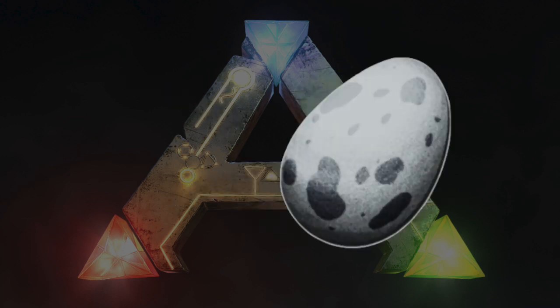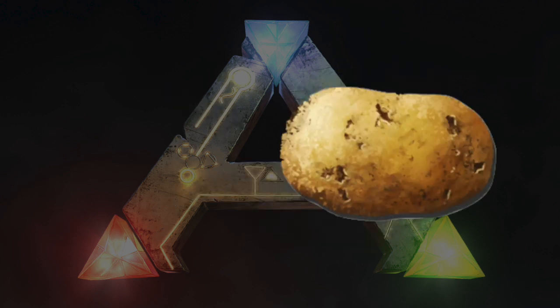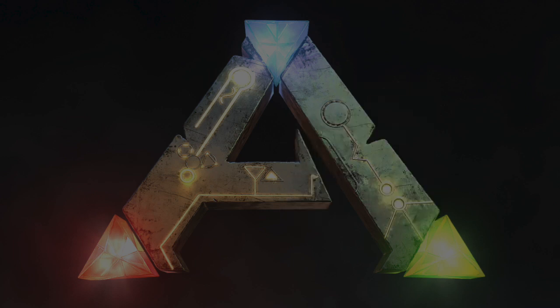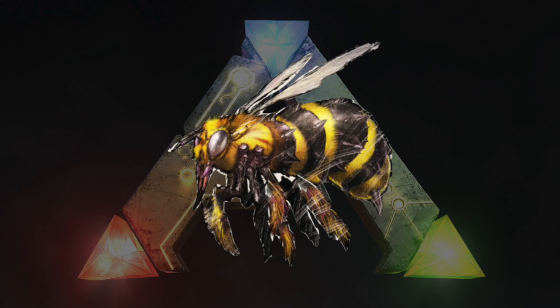Ichthyornis Kibble takes one Ichthyornis Egg, one Savoroot, one Rare Flower, two Mejoberries, and three Fiber. The Ichthyornis Kibble can be used to tame the Giant Bee.